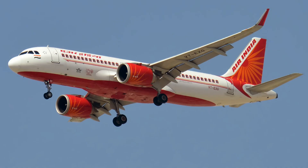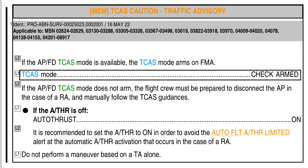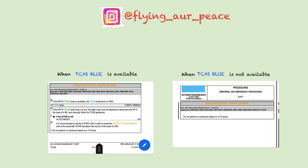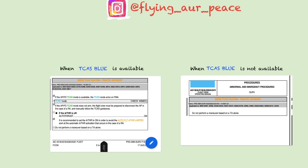For example, if you get a climb and your thrust lever is at maybe 40 or 50 percent, then you will get this alert. And again: do not perform a maneuver based on TA alone — and that's it. So I have now covered both conditions: when you don't have TCAS blue and when you do have TCAS blue.